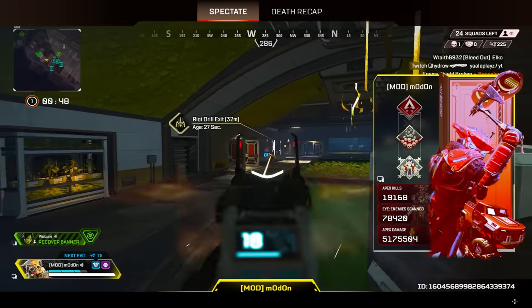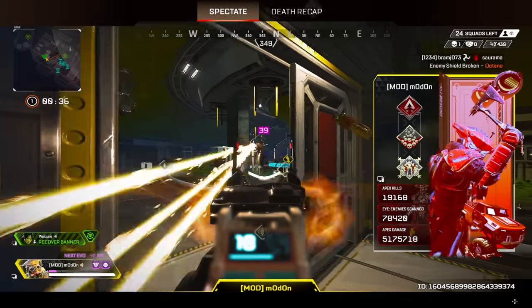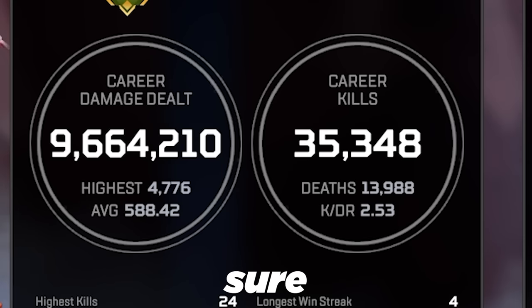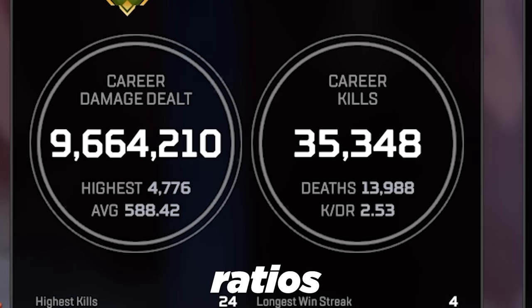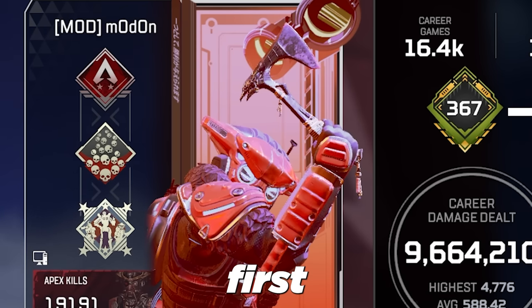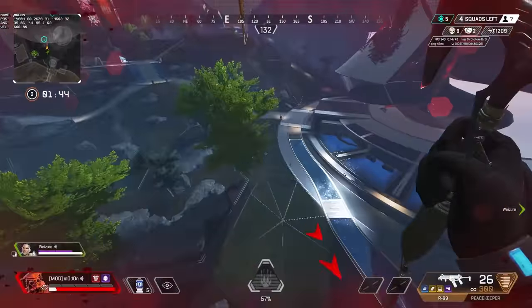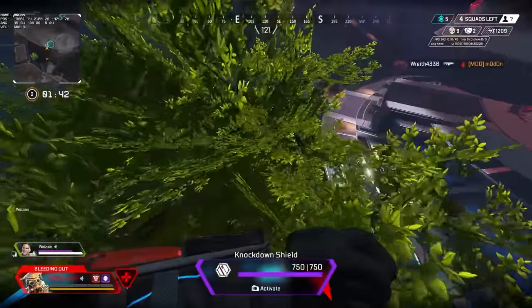With how matchmaking works these days, there's not really any way of understanding whether you really are good or bad at Apex Legends. At this point, I'm not even sure whether you can trust any kill-to-death ratios or even any badges. So I figured that I would give you 45 surefire tells that somebody actually sucks at the game. Let's dive into it.